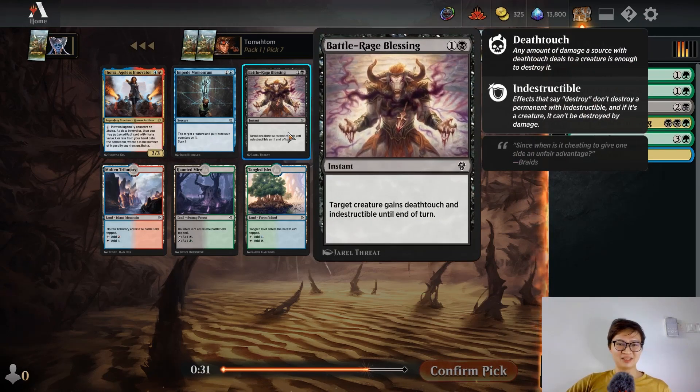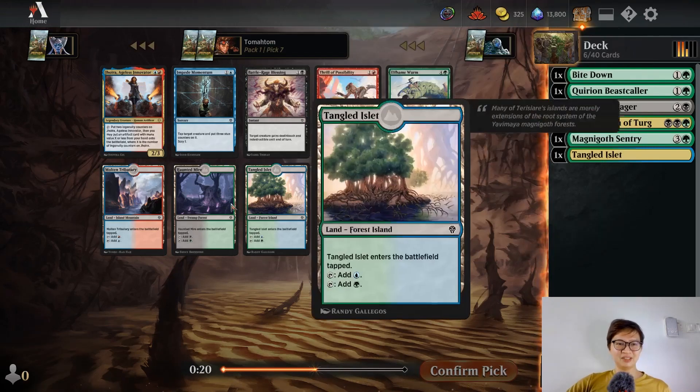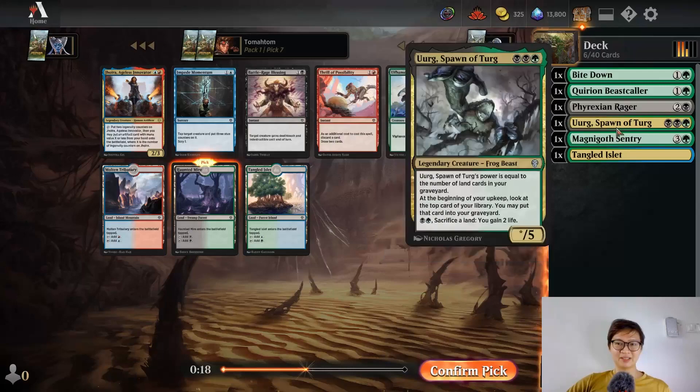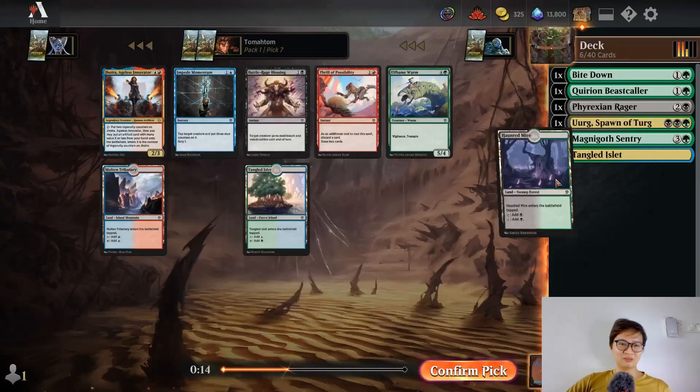So many Jhoiras, are you kidding me? Battle Rage Blessing — good with opponents trying to multi-block your thing; it just kills so many of their creatures. Five mana 5/4 vigilance — Chamber is fine, but I think I'm going to pick Haunted Mire. It's a good time to ensure my mana base so Spawn of Phyrexia can be cast on curve.